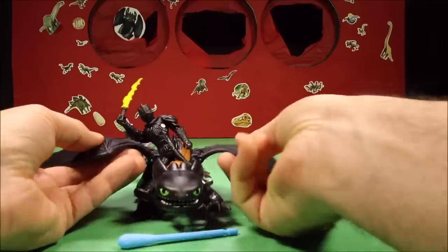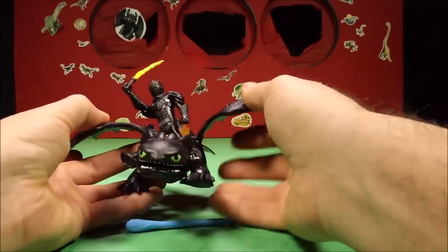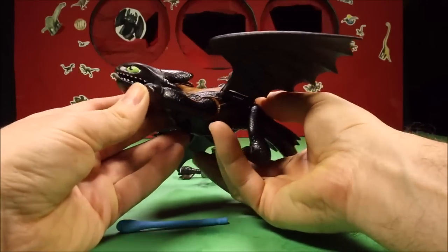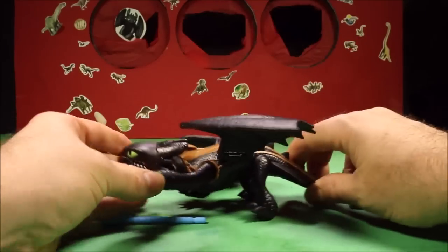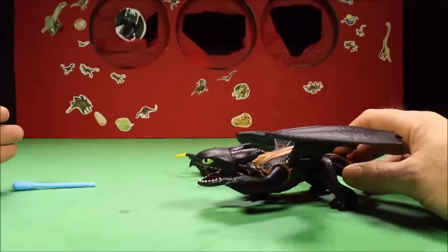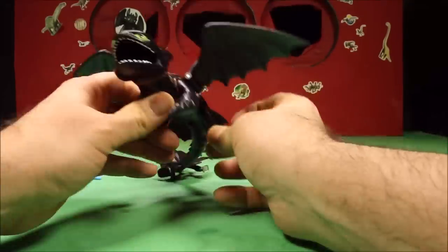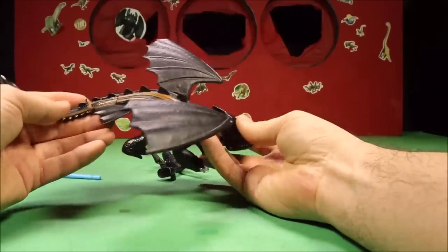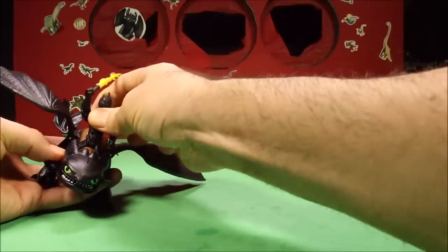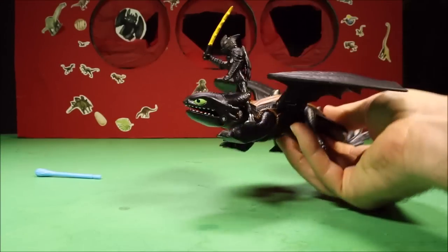This Toothless is awesome too. His wings do move up and down. I wish they would have given him floppy wings - that would have been really cool. If you move his legs, or even just push him down, he will fire the missile. You could move his front legs and his back legs. He is really cool looking, and Hiccup could ride right on him nice and securely.